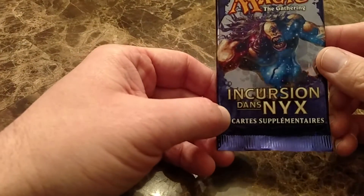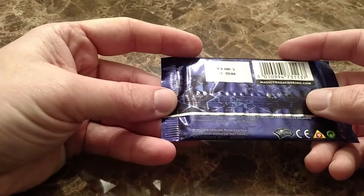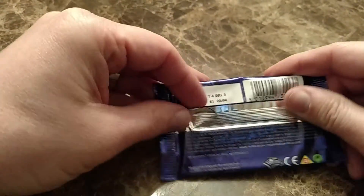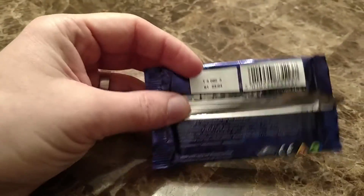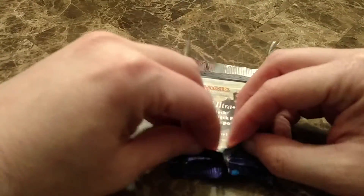Valentine's Day — it is February 14th, 2016, and today we're going to open up a French pack of Journey to Nyx. So you can pretend you're on the Eiffel Tower somewhere and opening up French packs. My wife's letting me do a video on Valentine's Day — isn't she great?